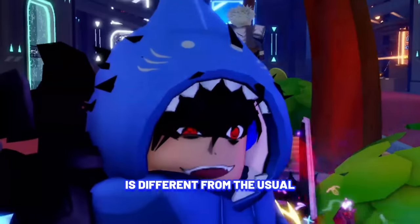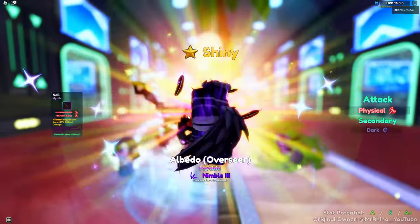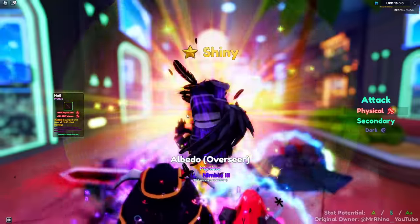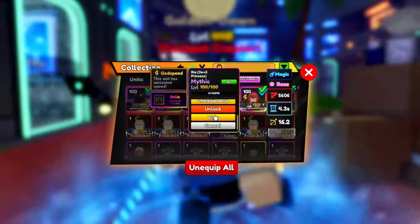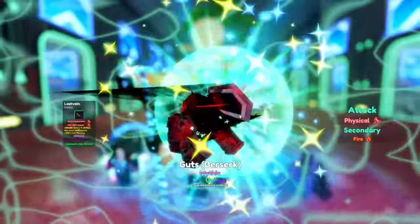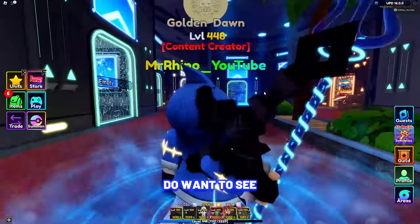The units we're using today are different from usual. We're going to be using Albedo Overseer — and I got the shiny version! Next is Griffin Ascension, Brook Soul King — unique, that's crazy — and Overlord Ines, Ria Devil Princess, and last but not least, Guts Berserk.